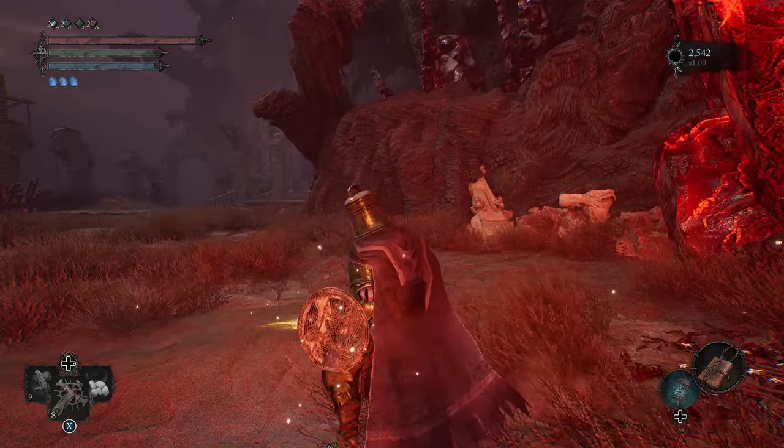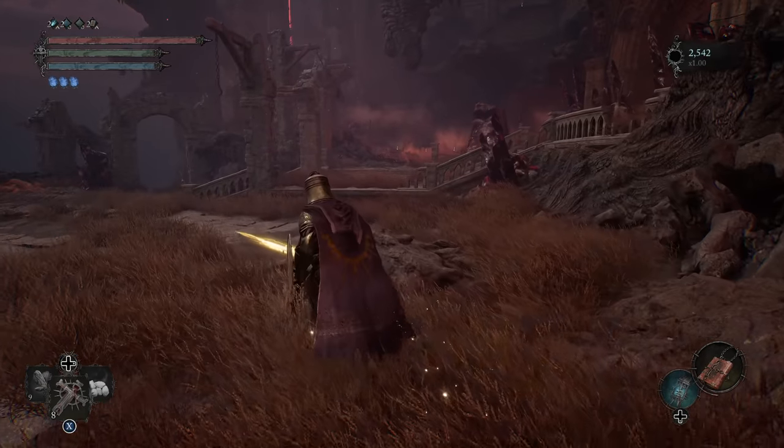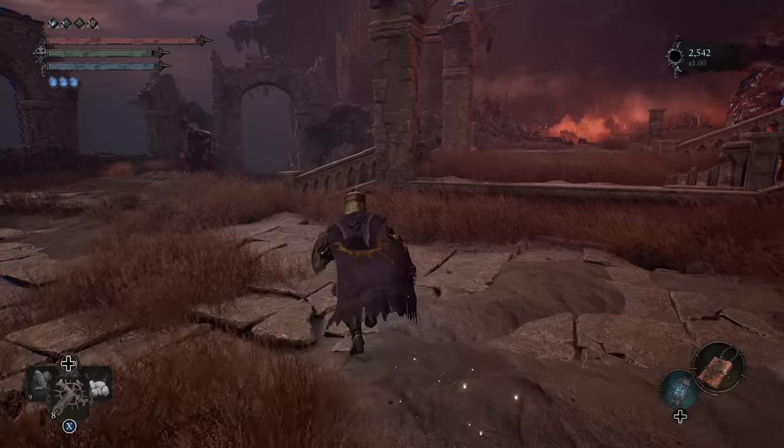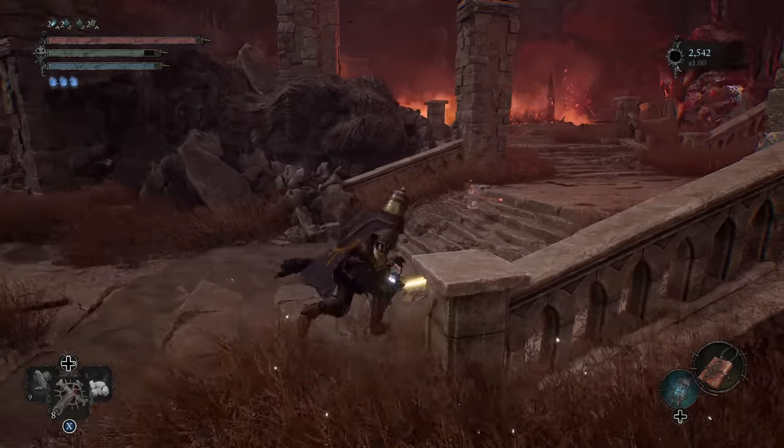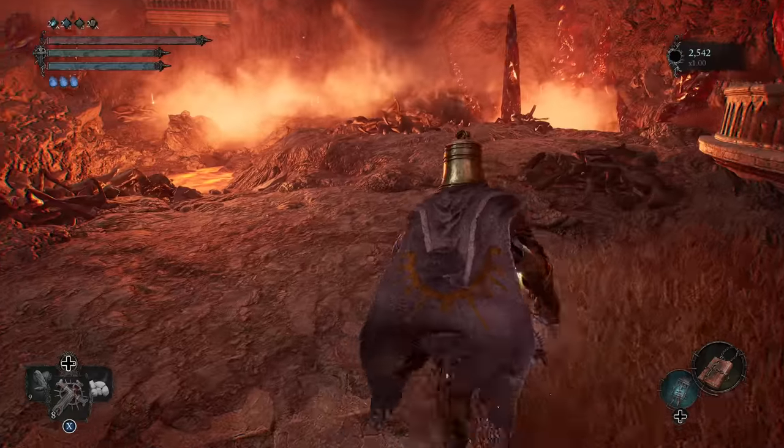We have one more upgrade we're going to get by the time we're done with this area. From here we're going to head on out, over here to the lava and the smoke we see in the distance, to fight a ruiner and some fire thralls.